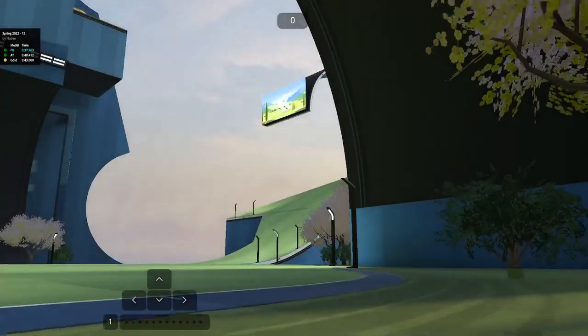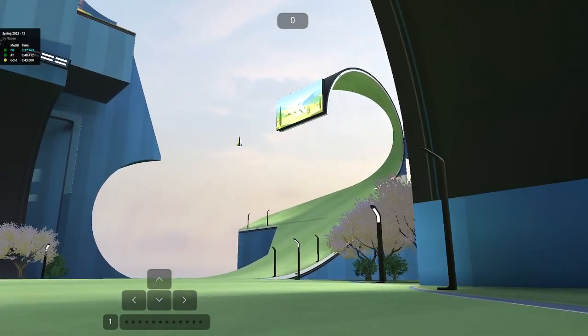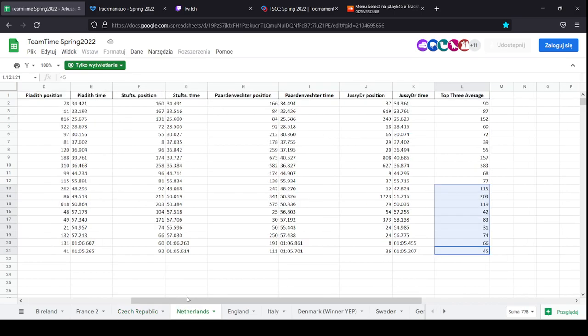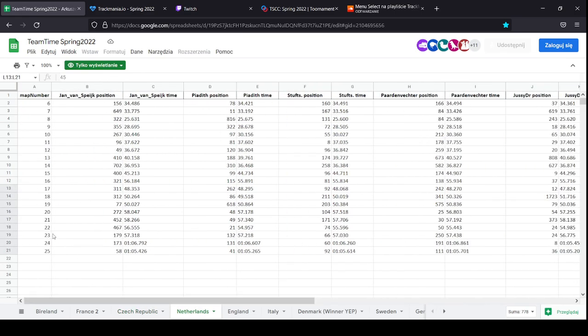Let's have a look at the spreadsheet. It was the Dutch pick - obviously they're pretty confident on the map. As you can see, Janvice pick with Janvice pick, also Stufs and Jesse with top 100 placements.